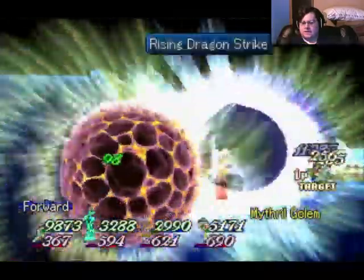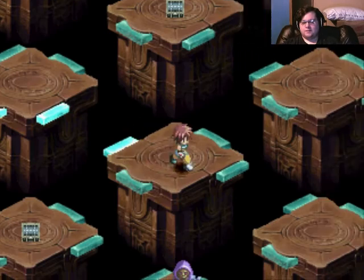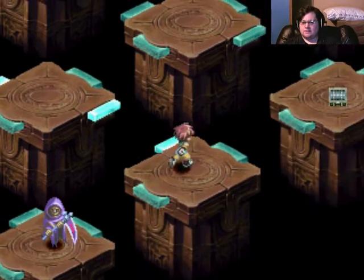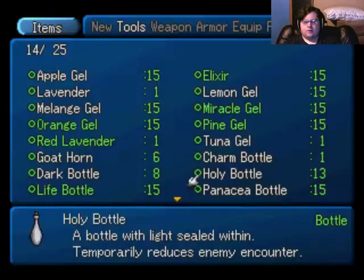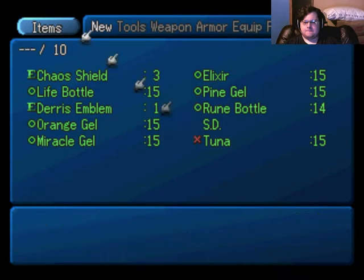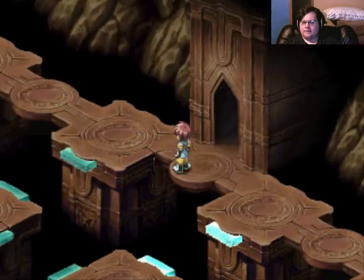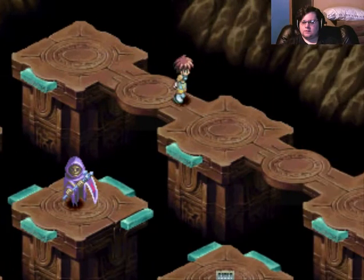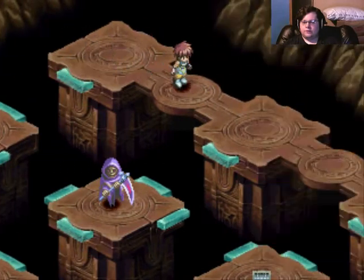I used to get my ass kicked by those guys in Baldur's Gate. Just walk up and they get that cone of cold and zap everybody. There's three or four of them, which — they're wolves, so it usually is. Red Lavender? Increase strength by two — that's a Reed item. Who else is going to be using strength? I'm not too worried about them, so I'm just going to continue.